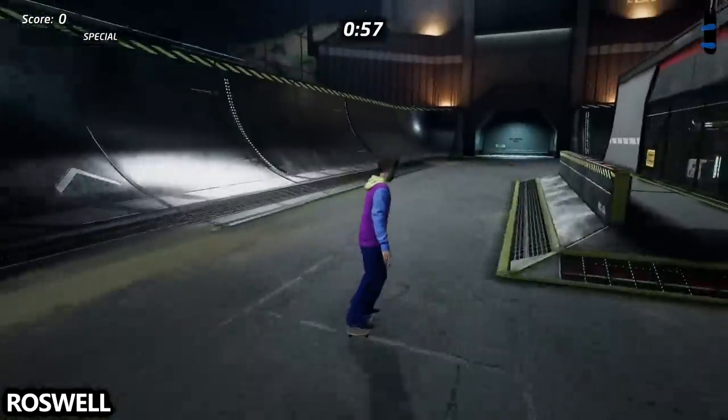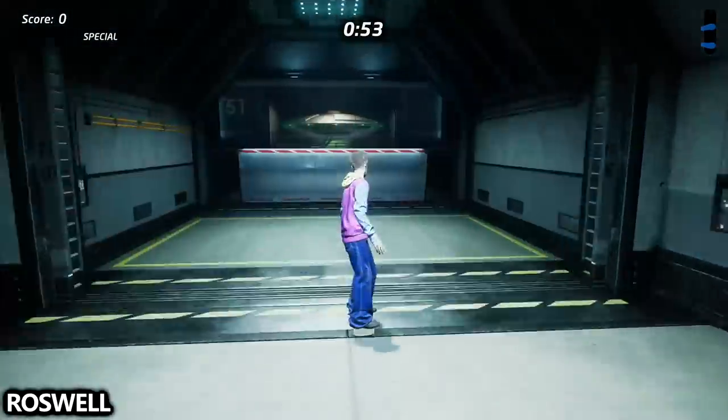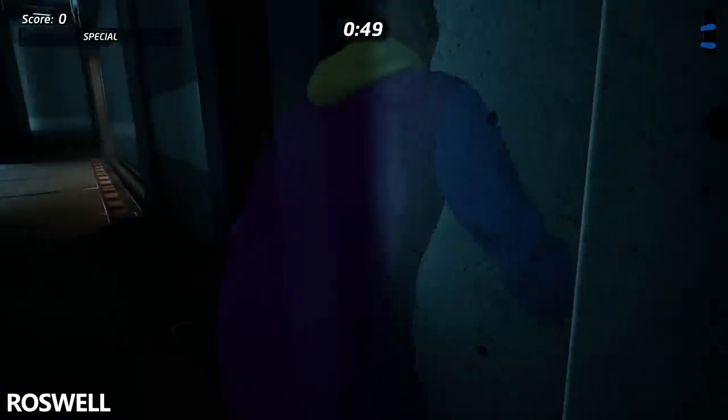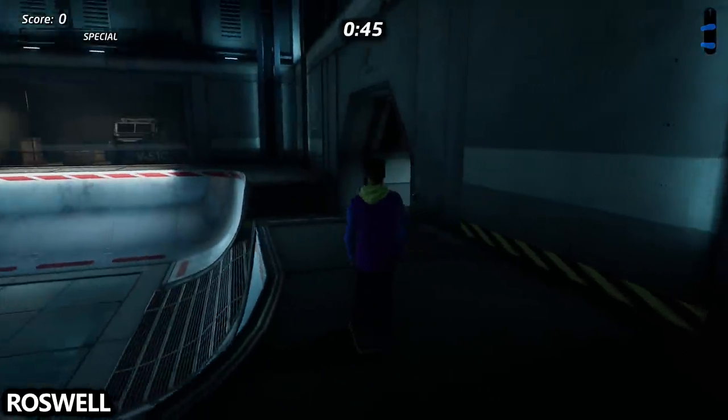Last but not least in Tony Hawk's Pro Skater 1 we have the level Roswell. Go down and to the left and find this bowl. Get up onto the deck around it and in the corner just by the entrance you can find the last plushie for this game.